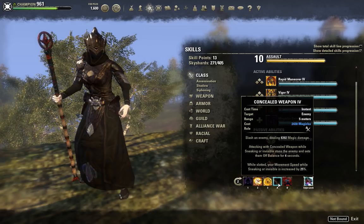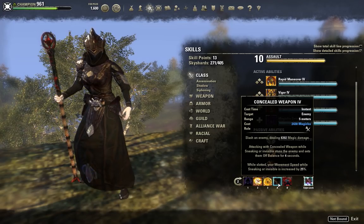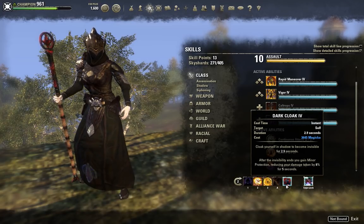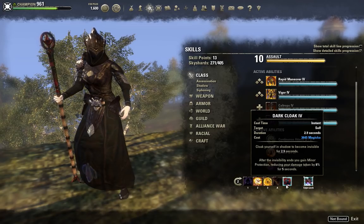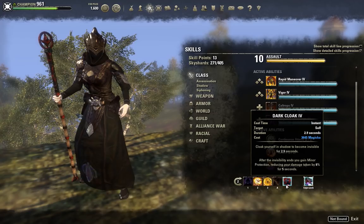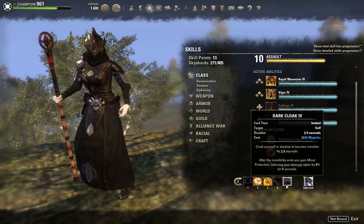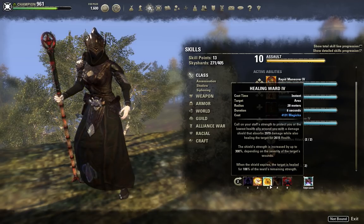The next ability is Concealed Weapon, which is straight up just here for movement speed — we don't even use it offensively. We're using the Fire Staff as our primary stun. Concealed Weapon gives us that 25% sneaking and invisible movement speed. And then we've got Dark Cloak, giving 2.9 seconds of invisibility. We're running the Dark Cloak Morph for that minor protection. We could have gone with the guaranteed crit from Stealth, but a few reasons stopped us: we're running a Torax Pact build, so the heavy attack would crit but the Torax Pact Enchant would not — and the enchant makes up around 30% of our heavy attack damage. Also, we're sitting at 50% crit anyway. And Minor Protection stacks with our Undeath from Vampirism, making us harder to kill when we use Healing Ward.